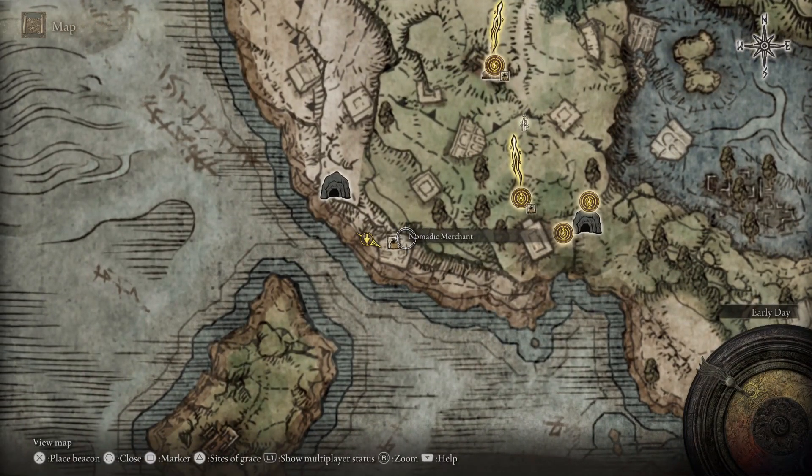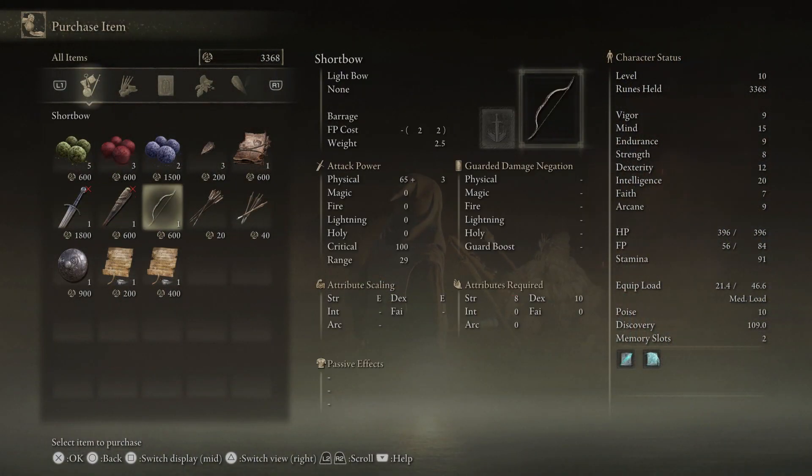You can buy a bow from the Nomadic Merchant just south of the Coastal Cave. He has it for sale for 600 runes. You can buy an infinite amount of arrows from him, or from Kale at the Church of Ella. They're about 20 runes apiece.